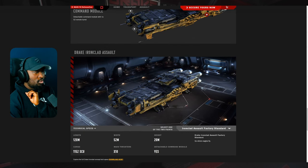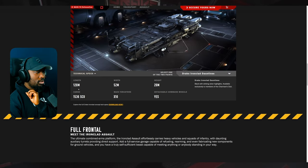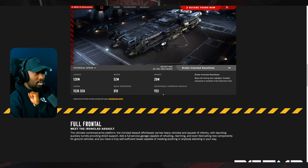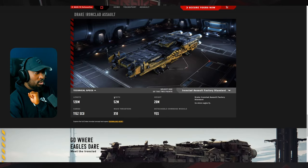Technical specs: 120 meters in length, 52 meters in width, 20 meters in height, 1,536 SCU cargo, and 10 main thrusters with a detachable module. The Assault variant has the same dimensions but less cargo at 1,152 SCU — still pretty good.